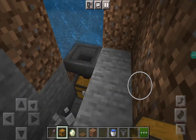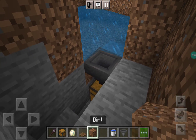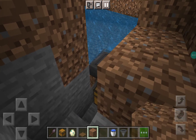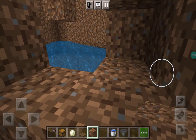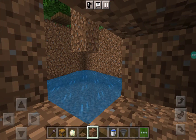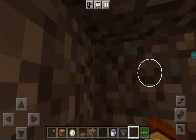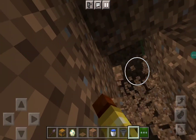Now you can make a little staircase to the chest. You can block it out like this so you can go and kill the mobs. You can kill mobs with a netherite sword or something. Then you're done — all you have to do is make a little staircase to the top.